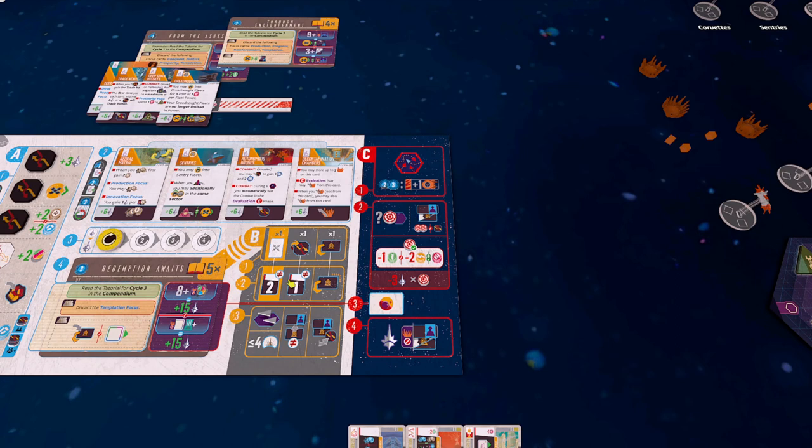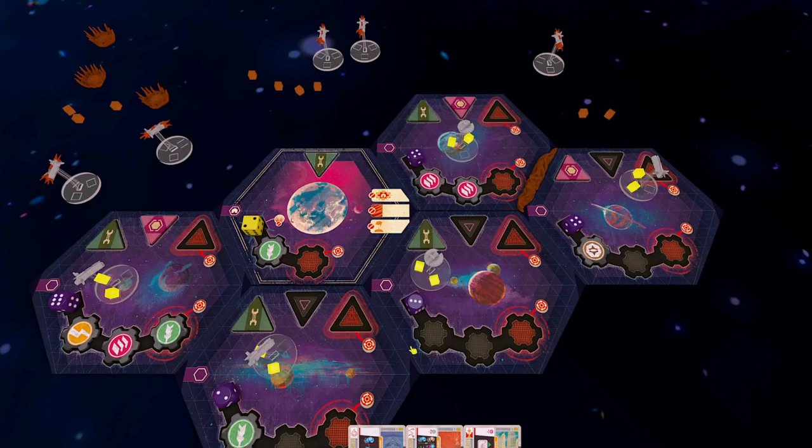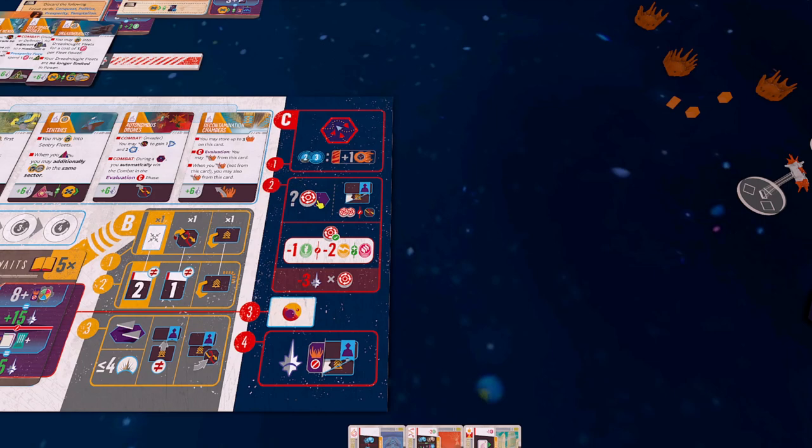That is the end of the cycle three focus phase. Now interface evaluation - this is the last evaluation of the game. The Voidborn are going to attack us with a fleet power of one, but they can't actually attack us because there's nowhere for them to attack from. That's part of why I wanted to get rid of everything in that sector - and also because it was fun smashing the Voidborn and getting rid of them. It's not so easy once you start playing the full game, but in the tutorial it's definitely doable.